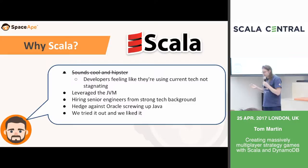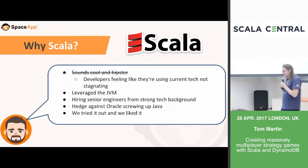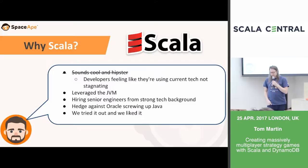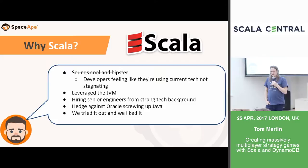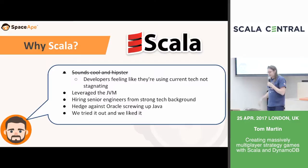Also, at the time, a lot of companies with stronger engineering backgrounds were moving from Java to Scala, so Toby felt it would help with hiring more experienced senior engineers. There was also the idea of hedging against Oracle screwing up Java — perhaps paranoia that was justified five years ago. But finally, and crucially, the team tried it out and liked it. They trialed writing everything in Scala for two weeks and decided that, although they'd be less efficient short term, in the long run they'd be more efficient and really enjoyed the language.